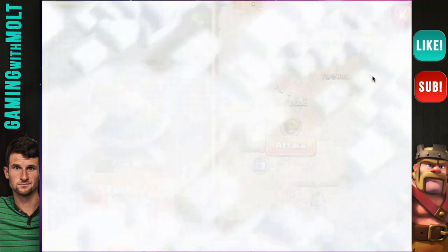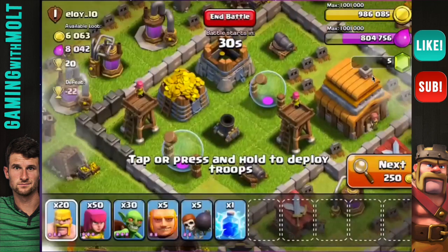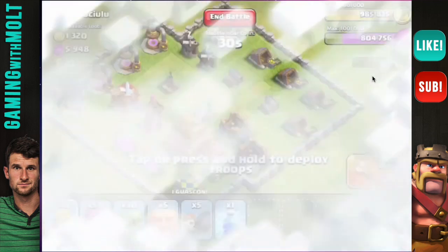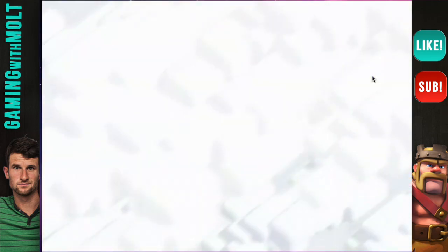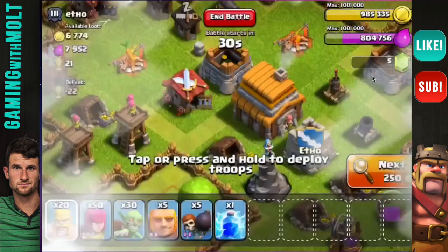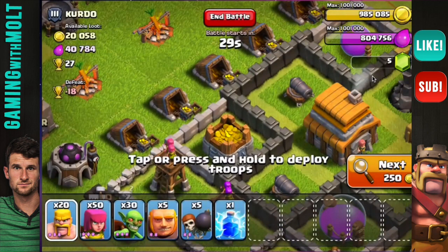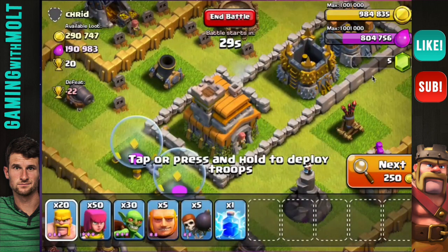Let's go ahead and attack — I'm going to break that shield and let's see what we can find. The reason I'm still kind of figuring out my strategy is because last time I was at Town Hall 6, I didn't really know what I was doing. But I've learned a lot about the game and I'm just continuing to grow and get better, so that's why I'm still trying to figure out the strategy that works best for me.